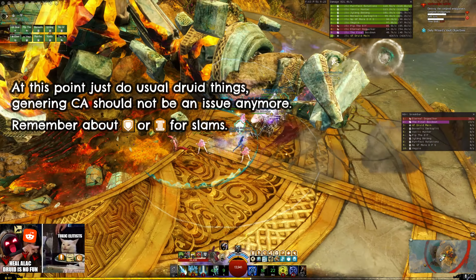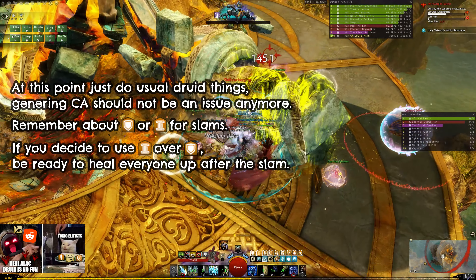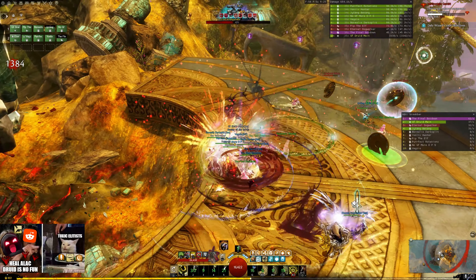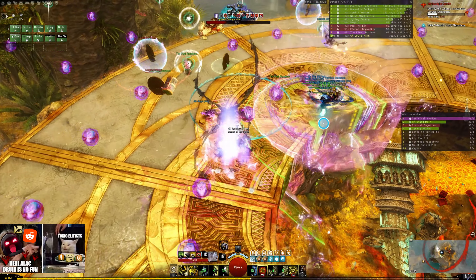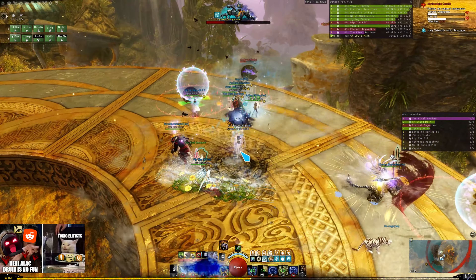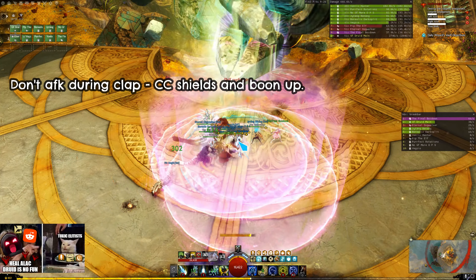I could have cast Stone Spirit before I started CA 5 but I didn't, and my pet swap for Tiger is about a second too late. You just have to remember that if you use stability instead of Aegis for a hand slam, you have to be ready to heal up the group right after the slam. It's time to collect again, so I'm casting what I can before I leave: Warhorn 5 and pet swap. Whenever my CA is ready again I'm using it for Alacrity and Might so everyone has boons for the start of the next phase, and then I repeat what I did before.